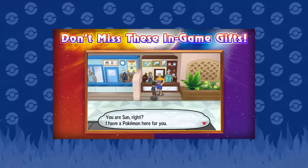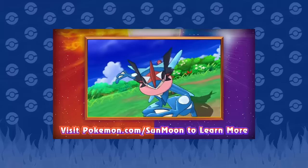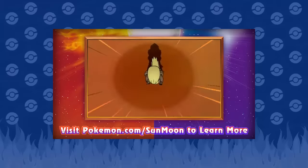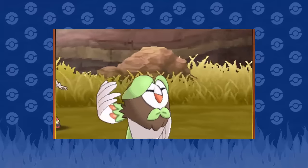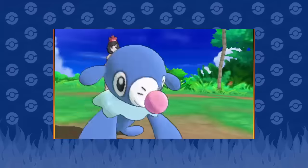Don't miss these in-game gifts. Magearna, Ash-Greninja — yeah, I'm gonna get that from the demo. And Snorlax — yes! Pulverizing Pancake or something. I forgot what this is called but it's amazing. And the rest of this just seems like video clips, doesn't seem anything important.